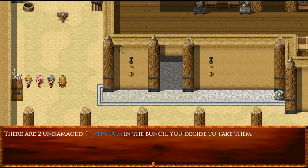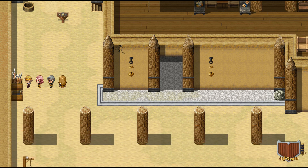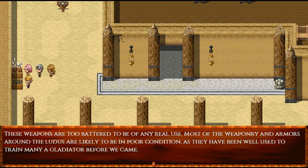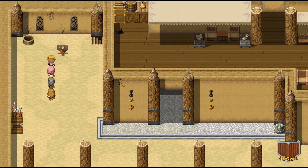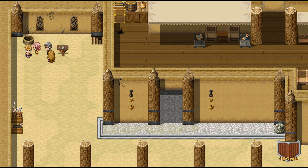Up here we can see some items — there are two undamaged Veritim in this bunch, so we decide to take them. As we did that, explorer points popped up. As you interact with the world, you will increase your EP score, and at certain score milestones you will be rewarded with various bonuses. This is a passive system that holds no bearing on the story itself, but is in place to reward those that seek to discover all of Gladiatoria's lore or unlock all its bonuses. Basically, the first time I interact with any interactable object, I'll get another explorer point.